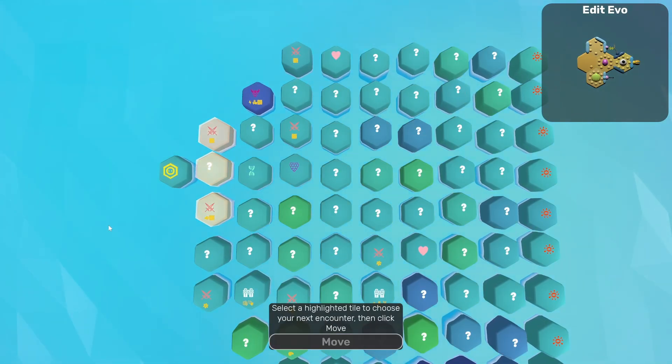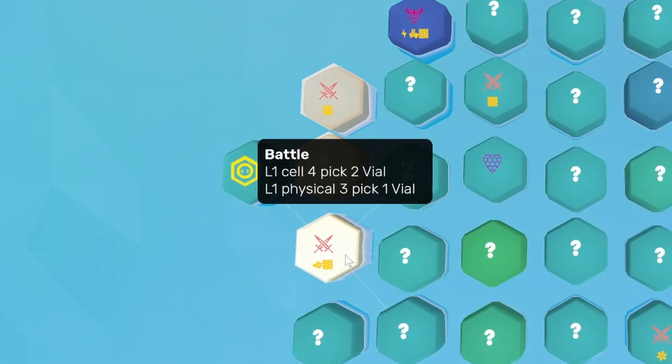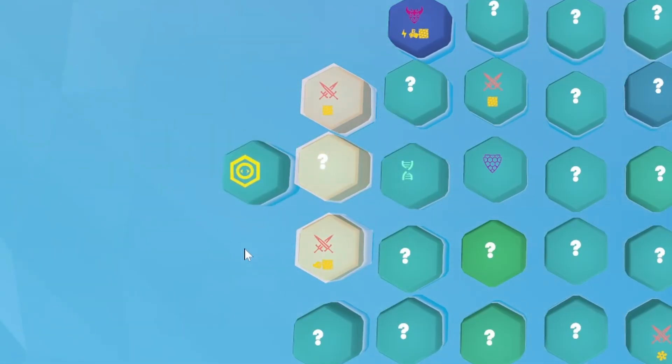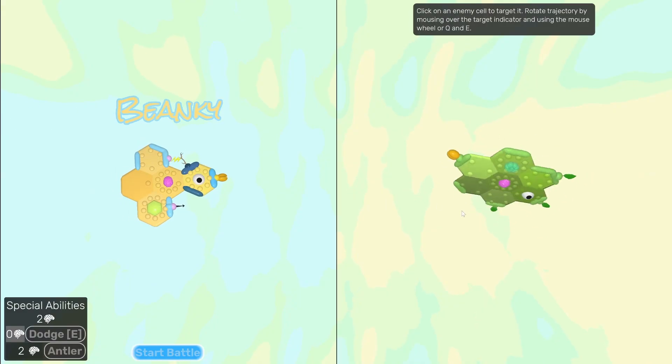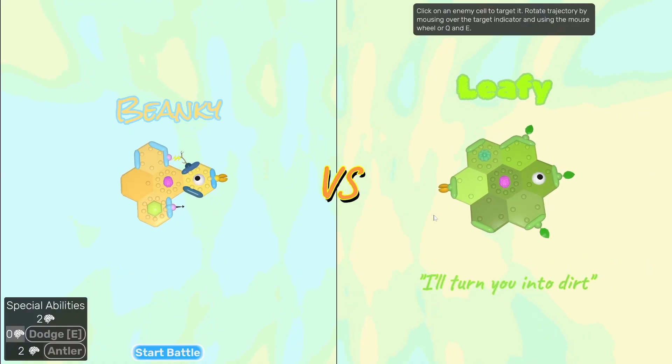As we explore the map, we can find better things to go to. Like here's another cell vial, and also physical — that could be good. There's a geneticist right after that, so let's go here. We should be a lot better in this fight. Oh, we're finding like a lily pad — a leafy one.